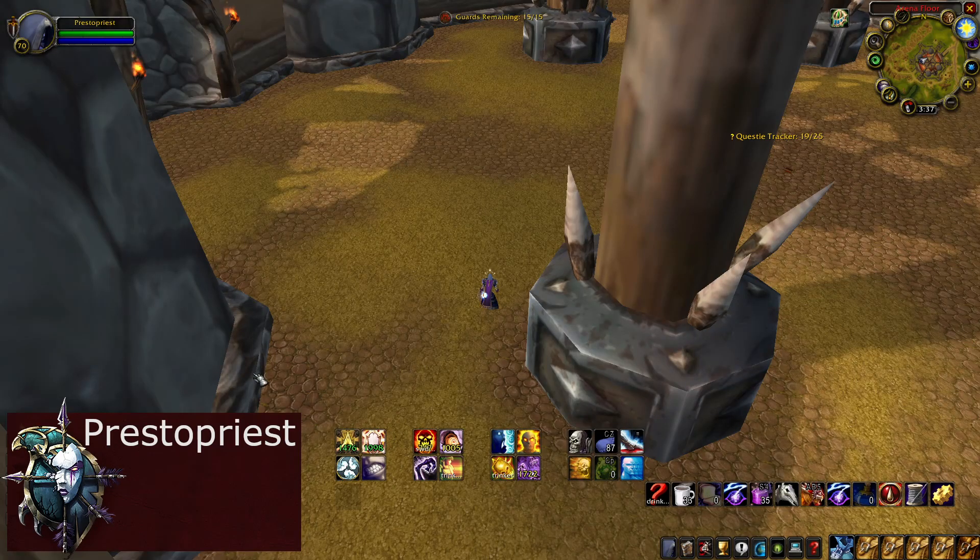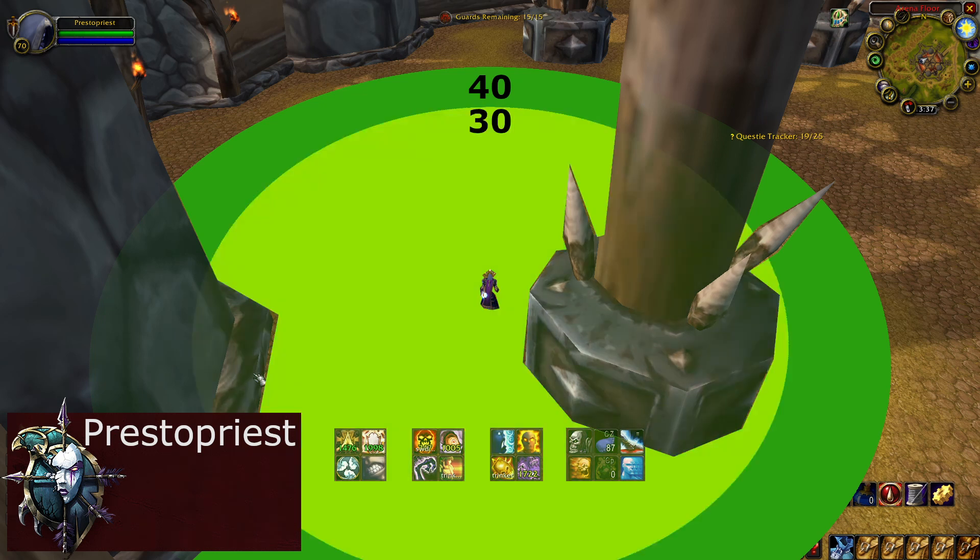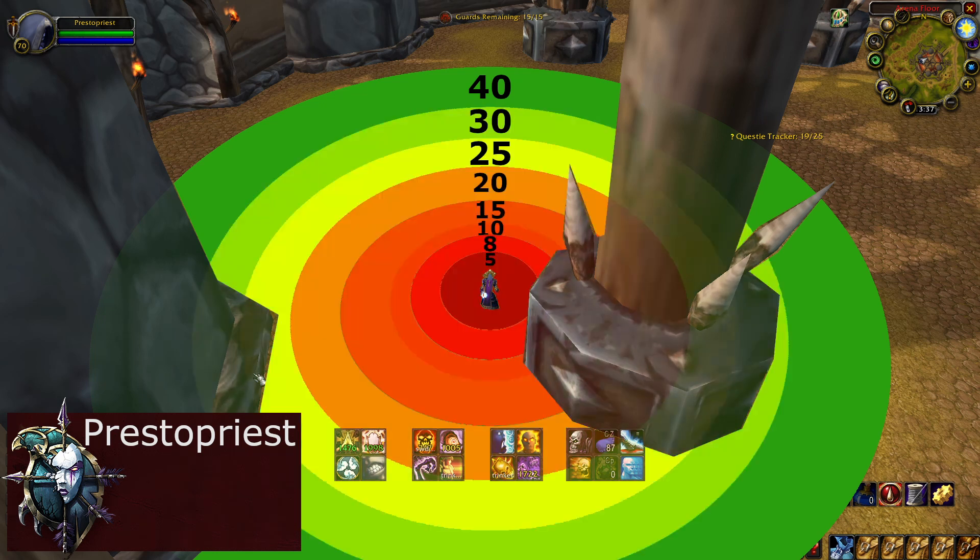For example, if we look at PrestoPriest here in the Nagrand Arena, he is able to cast 40 yard spells at any target in the green circle, 30 yard spells at any target in the sort of green circle, and so on.